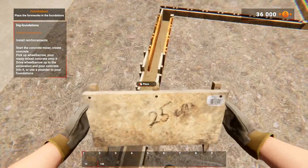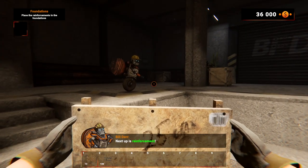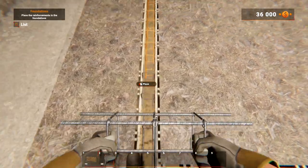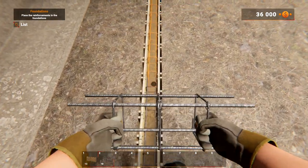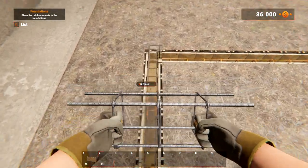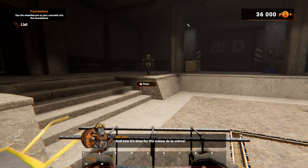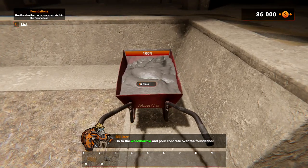I have to tell you, I wasn't too sure about having the tutorial like this with this character, but it's pretty darn cool. Each stage of construction shows holograms to help you visually indicate which stage you are currently at. Reinforcement — same principle as with formworks, click or hold. Last time we played this it was very difficult to go back and forth, pick up a whole bunch of stuff.